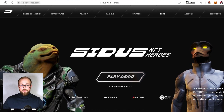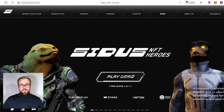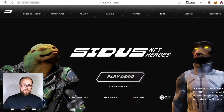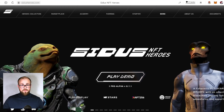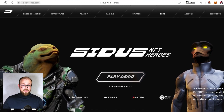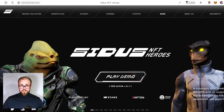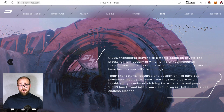Most recently CIDAS showed the community the first 3D models of races that can be seen on the site. There you can also download the demo version and wander around the first camps of the project. The closed beta version is expected to launch on January 10 and the open beta from January 23.